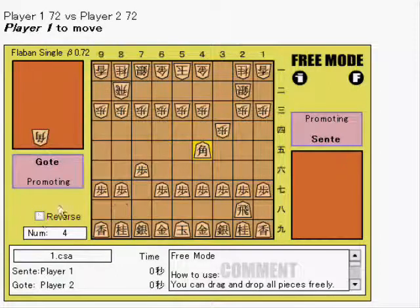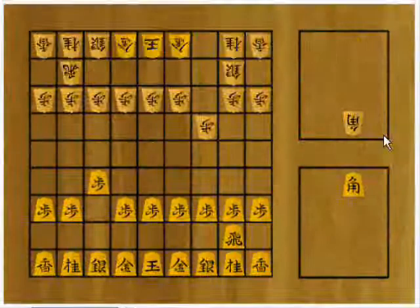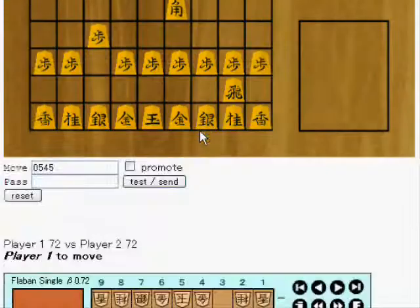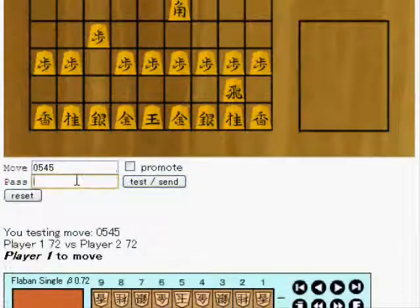We want to drop the bishop and it seems to be correct. So we go back to our main board, drop the bishop, test the move, check that it looks correct, and then send it.